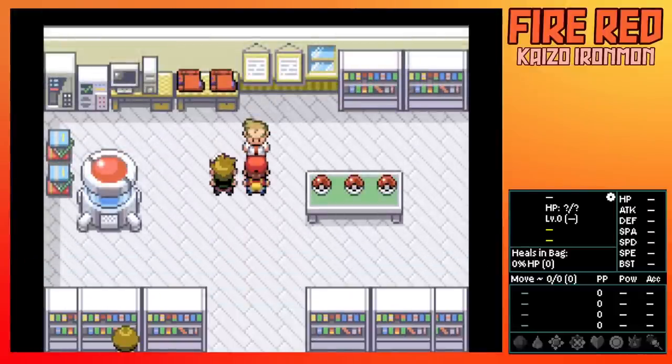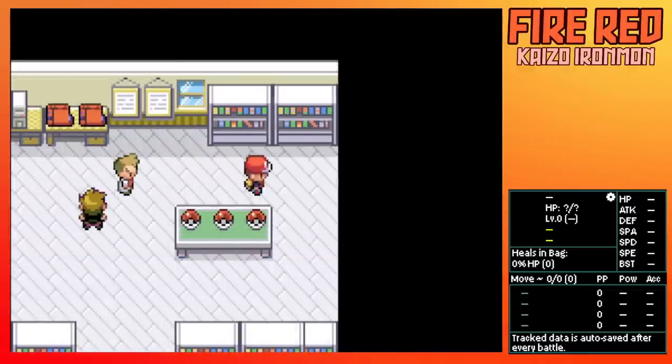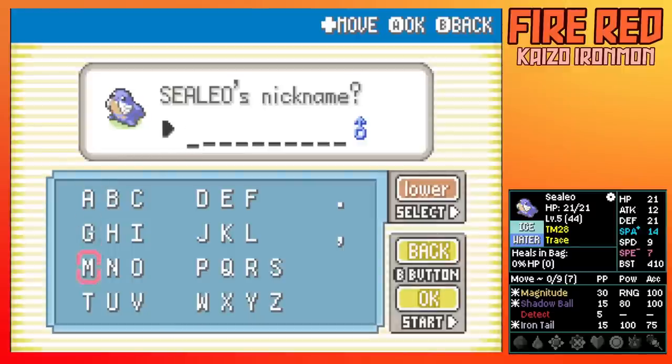For the starters, we have completely random Pokemon. There's also a rule that you have to pick which Pokemon you're going to choose ahead of time — left, middle, or right — and you can't have Pokemon above a BST of 600 or legendaries. As I'm a Nuzlocker who also likes Ironmon, I call myself a bit of a centrist, so middle is the choice I go with.